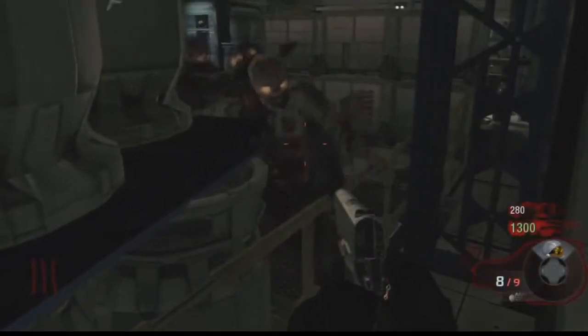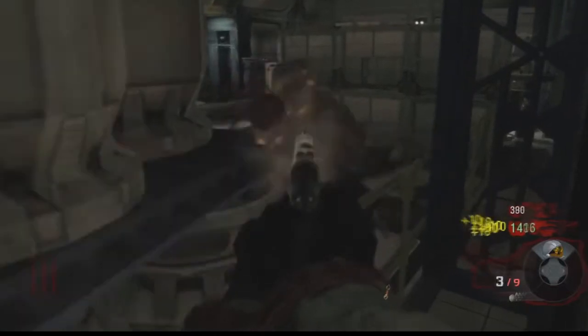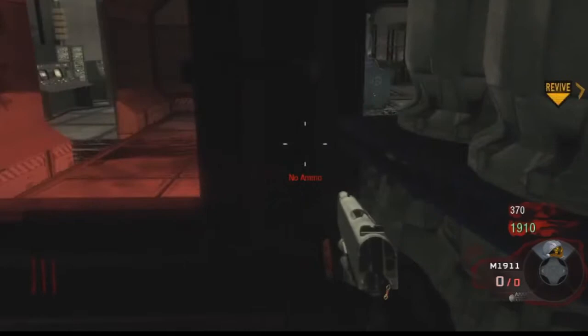I would just like to point out, if he spawns on the other barrier, he won't be able to get outside the map because there's a Death Barrier over there. Also, this spot here is a good point to rack up your points and kill them. Thanks for watching and please subscribe.